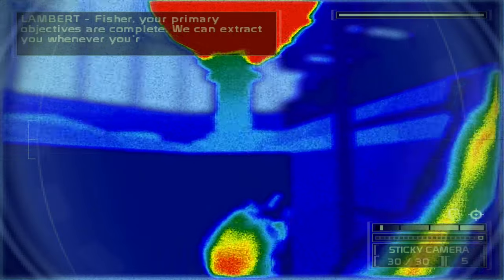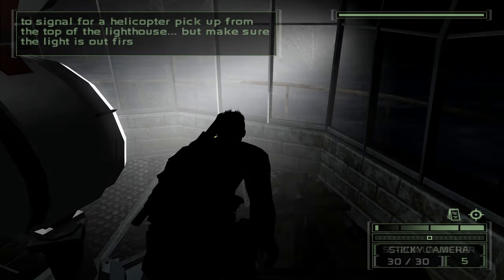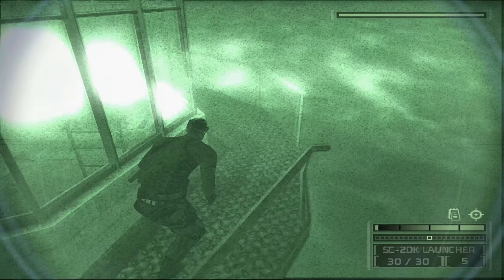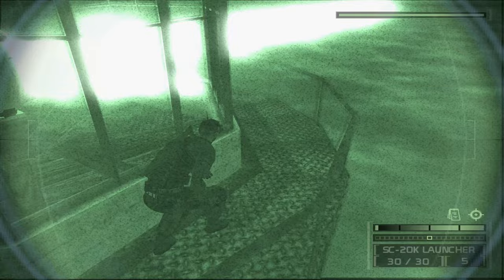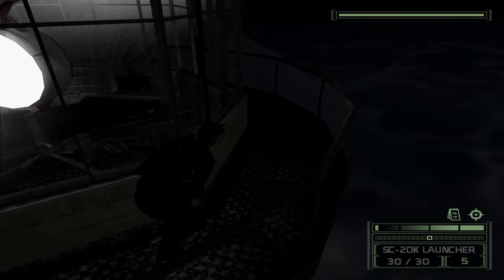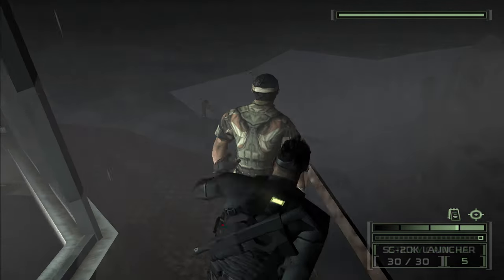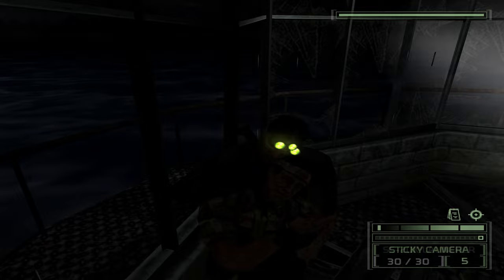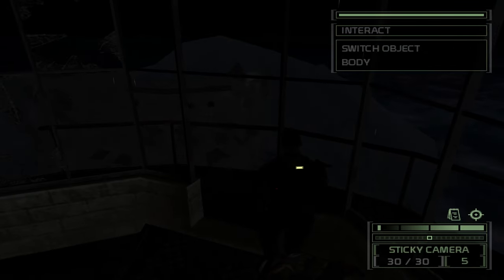Fisher, your primary objectives are complete. We can extract you whenever you're ready — you'll need to signal for a helicopter pickup from the top of the lighthouse. Make sure the light is out first. I know that light is blinding. There we go — you have to do a whole turn around to get to him, but you can do it. Have to take him out — he is the mandatory. You have completed the lighthouse level on the PlayStation 2 version of Splinter Cell Chaos Theory.